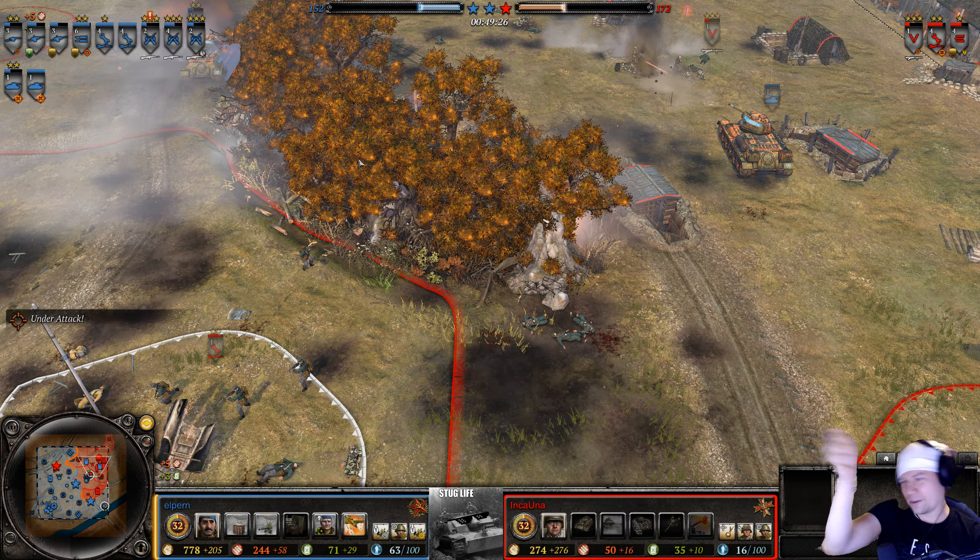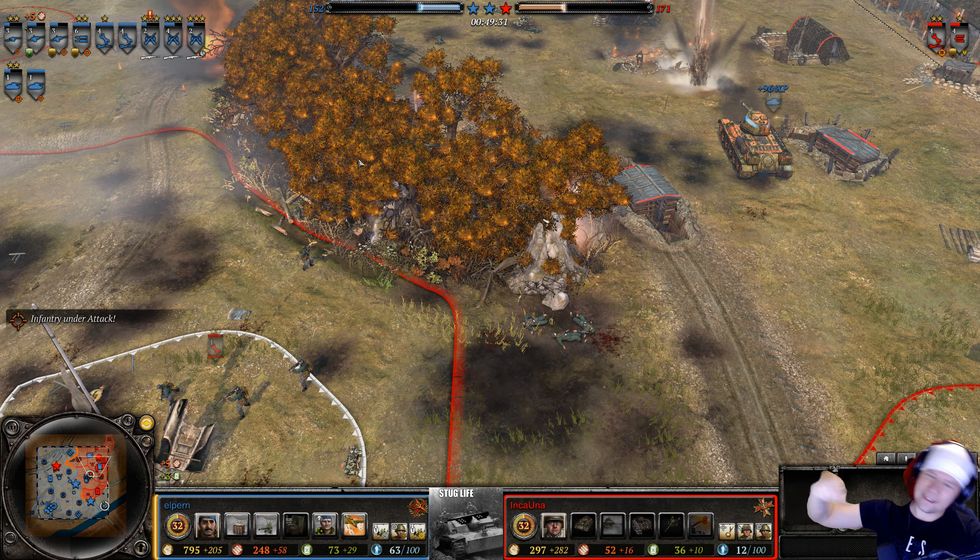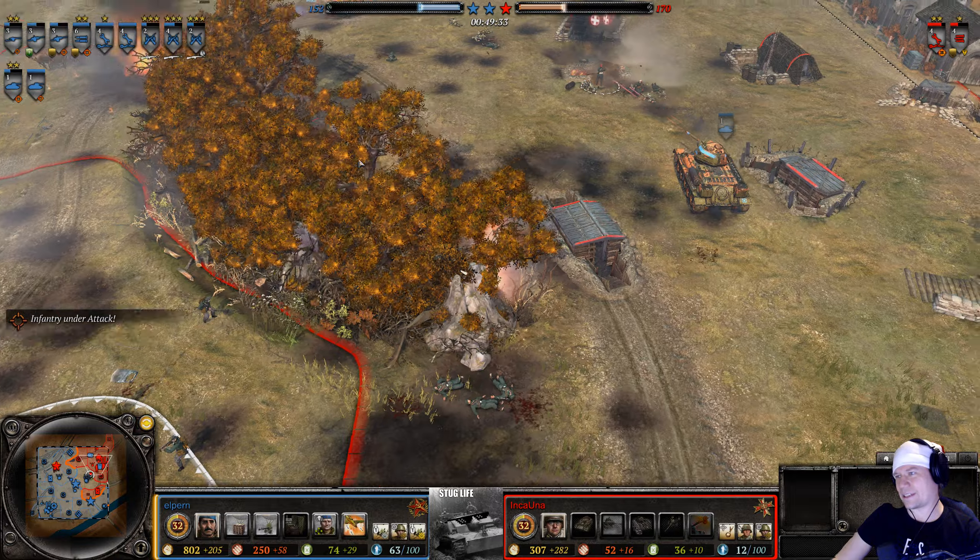What could lighten Inca Una's mood would be a battalion of tanks standing by — but those don't come cheap. The Panzer 4 does what it can but goes down. Inca Una has tossed the towel and surrendered.